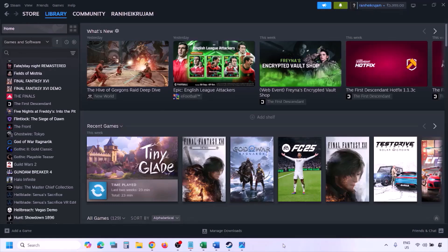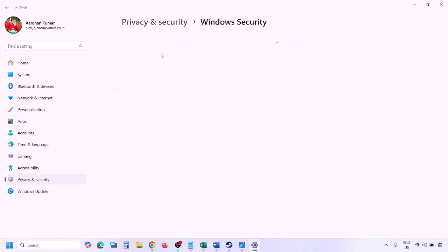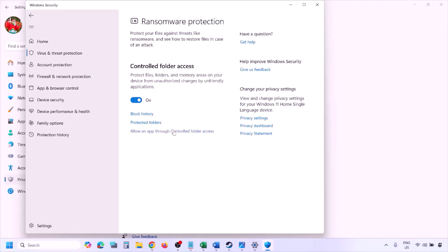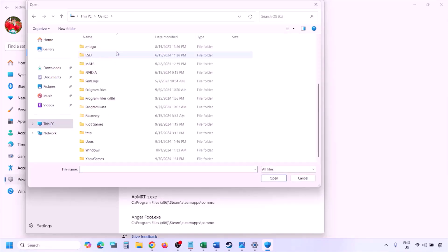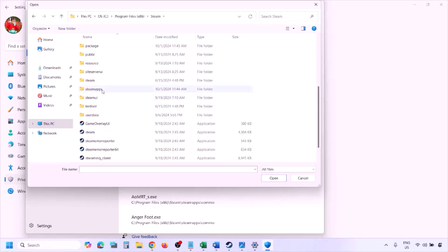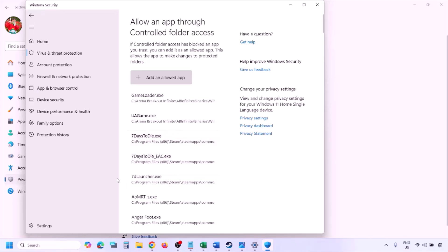To add the game exe to Windows Security, open Windows Settings and go to Privacy and Security (Windows 11) or Update and Security > Windows Security (Windows 10). Click on Virus and Threat Protection, scroll down and click Manage Ransomware Protection, then click 'Allow an app through controlled folder access,' click Yes, then 'Add an allowed app,' and click Browse All Apps. Navigate to the game installation folder — open your drive, Program Files (x86), Steam folder, steamapps, common, then the game folder — and select the game exe file. Once added, launch the game and check.